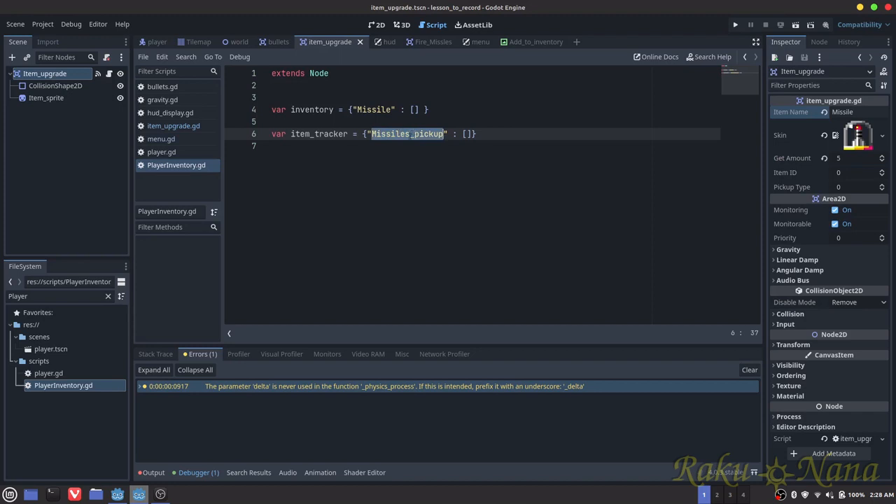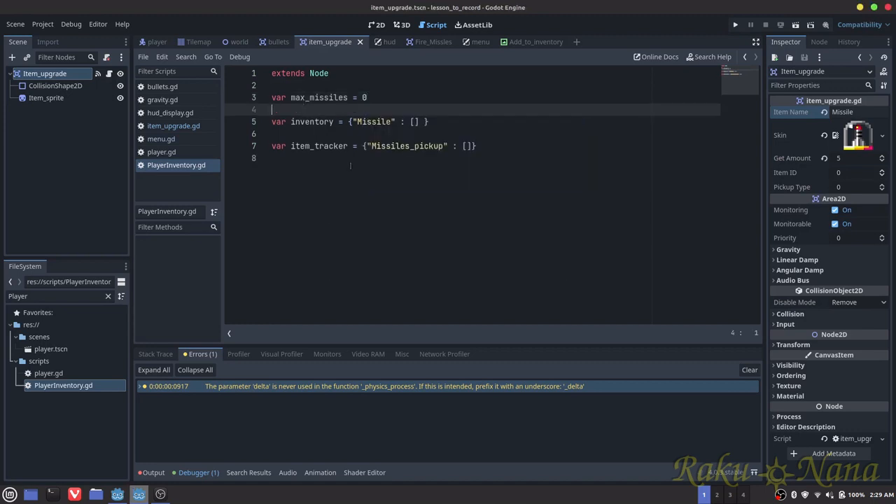But it will also keep track of whether we have it, and load it into our menu because we've already picked it up. Since I'm here, let's just add a bunch of variables we're not going to use just yet. I just need the maximum missiles — variable max missiles — that's going to be equal to 0. We're going to use that a little bit later. That's just going to limit our amount of missiles.